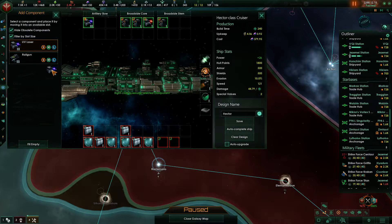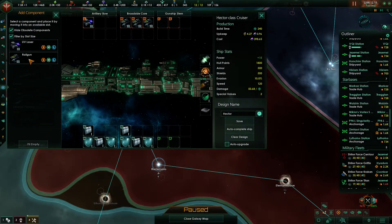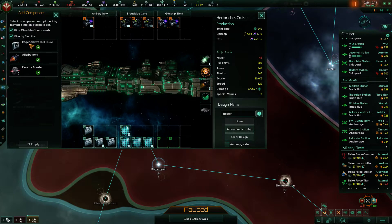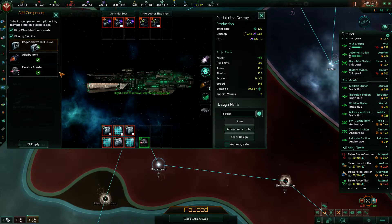Let's go with large laser, medium rail guns, and a tail — two small tail lasers. I don't know if that's a good combination or not, but that's the one I'm going with. Regenerative hull tissue — good.